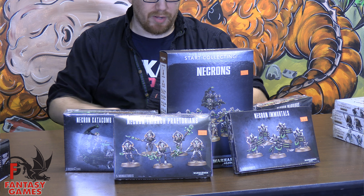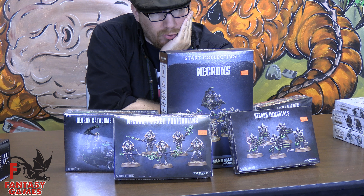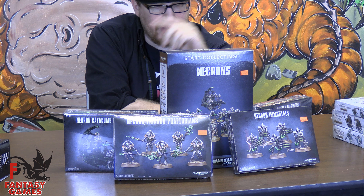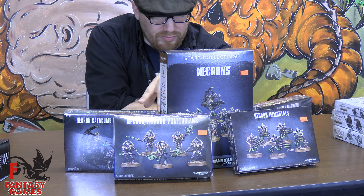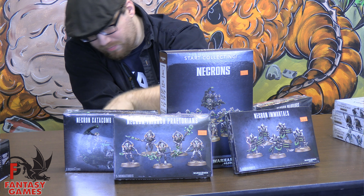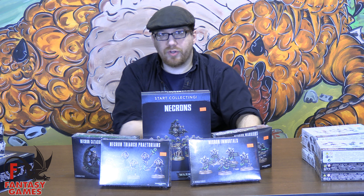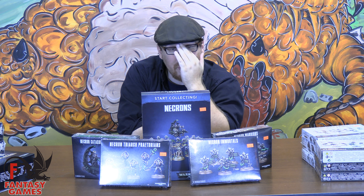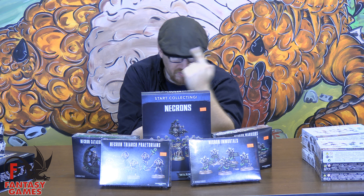Once again, we are faced with a starter collecting box, and it's actually pretty good. I'm a big fan of all the stuff they've got going on here. They give you Necron Warriors, they give you Immortals — which are a slightly more interesting Necron Warriors — they give you an Overlord, actually two Overlords. They give you the basic Overlord, and then the other Overlord that comes with the Catacomb Command Barge. You can make this Necron Overlord into a regular Overlord, or you could very easily kitbash him into a Cryptek if you want. The possibilities are only limited by your imagination and what parts you have on hand.